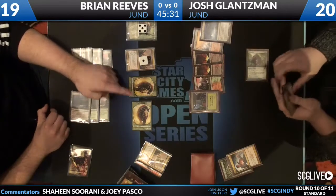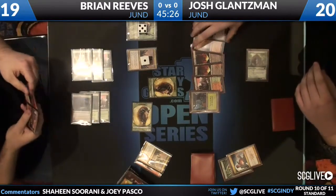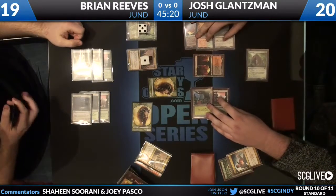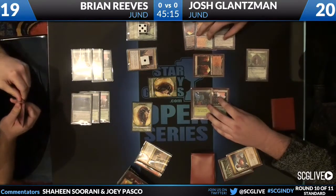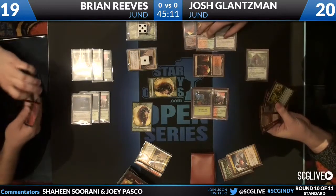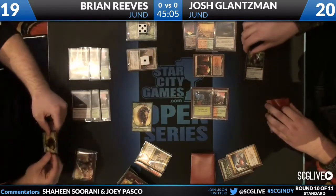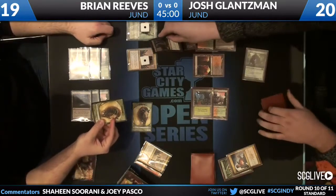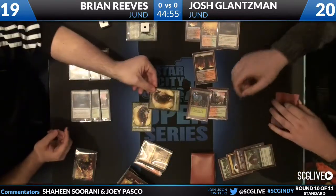He could have drawn four cards this turn. Thragtusk is going to attack; Josh is going to put a beast in front of it and Josh has a Tragic Slip. He's attacking — he had a Chancellor Wolf front. He's leaving one up for the Tragic Slip, so he's going to take out Olivia post-combat. If he'd played Huntmaster he could have used Wolf Run mana on his wolf token, but Brian had an Olivia, and that attack was at Grixis anyway.